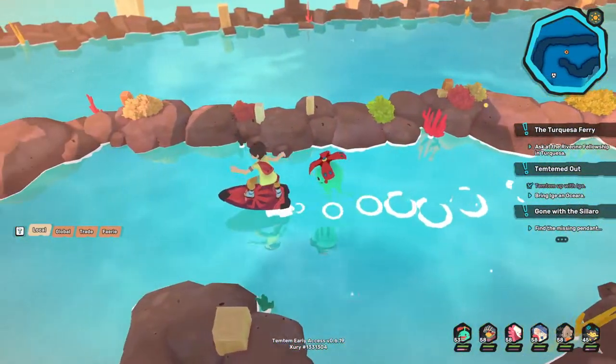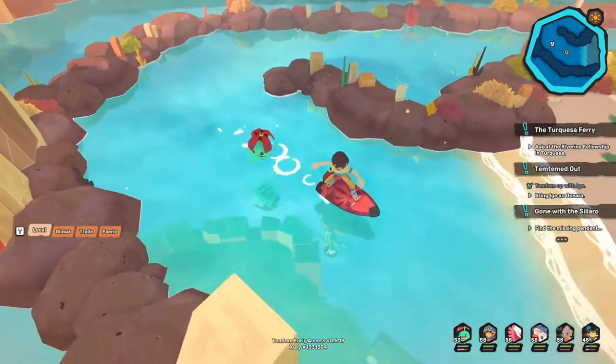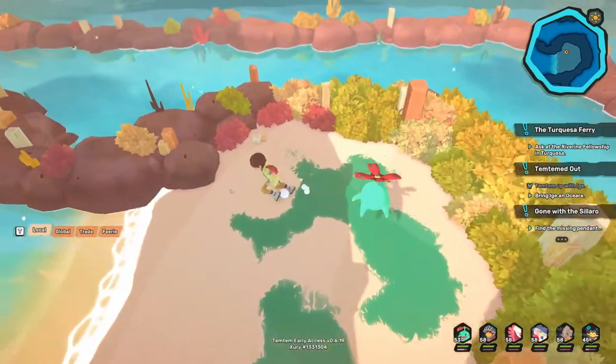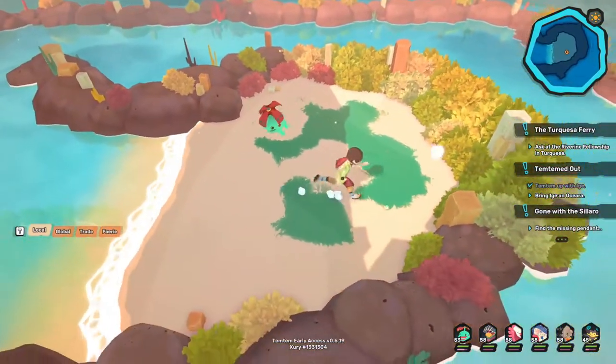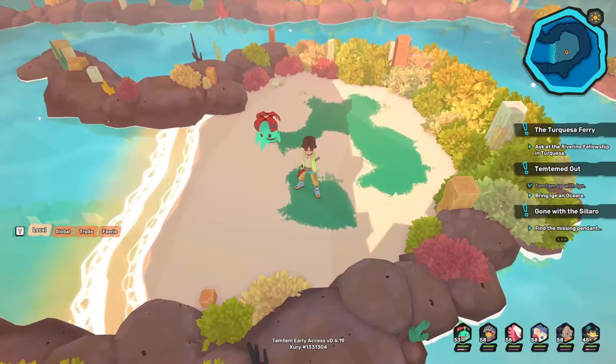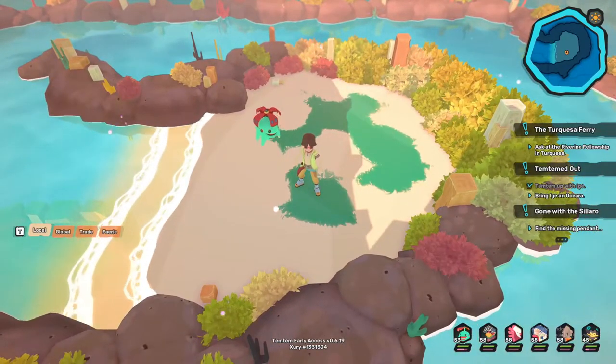Where you have to defeat four tamers and two clan people. All the Temtem are no higher than level 20, so it should be very easy for anyone that's completed the main story. Then after you've done that, there will be an island there, and when you climb onto it there will be a little box, and inside that box is the Cowards Cloak.